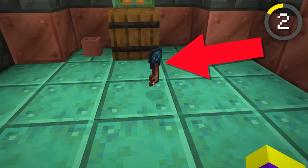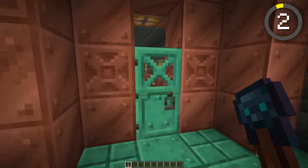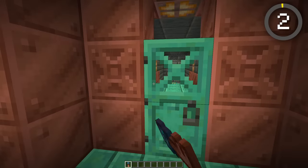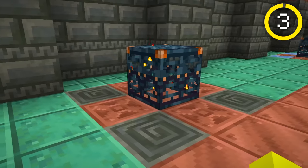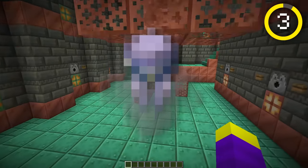If you complete the trials, you can get a trial key, which as of right now I'm not really sure what it's supposed to do — maybe it will be used to unlock different rooms once the update is released. There is a fourth type of spawner available in this structure though, and it actually spawns a new type of mob: the breeze.